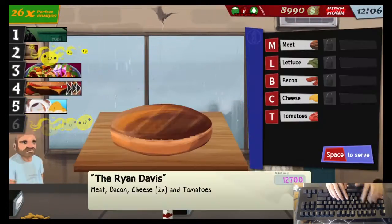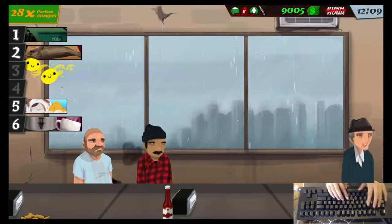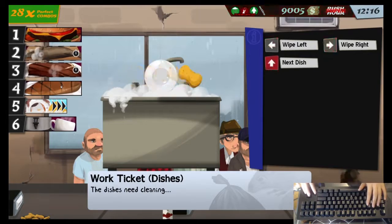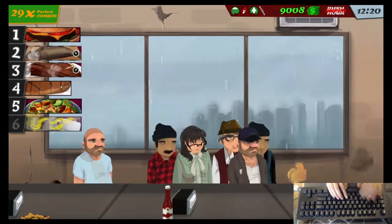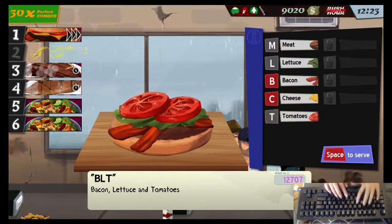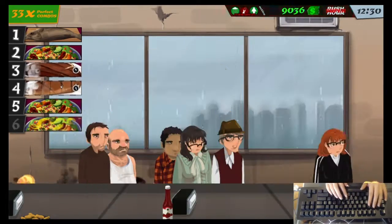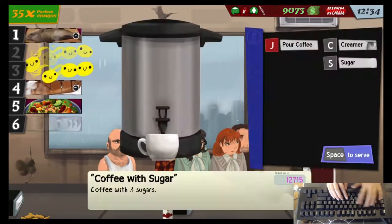Another thing that I did was I didn't upgrade my foods too much. For example, steak gets more complicated when you upgrade it and I didn't upgrade steak at all. I also bought all of the patience and chore upgrades that were available. Since in extreme difficulty mode you start off with a lot more money, this is definitely doable — you can just buy all the upgrades when they become available.